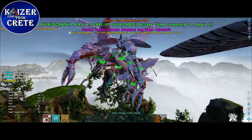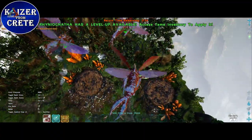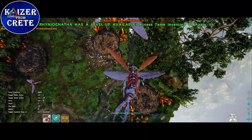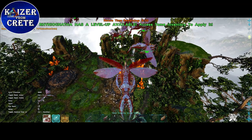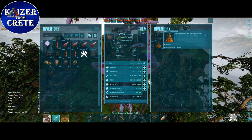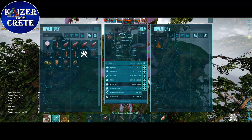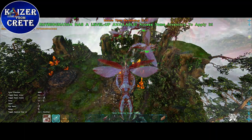Level 218 rhinos wearing primitive saddles with the resin armor on can kill the Crystal Wyvern Queen on gamma difficulty without any interfering from the survivor. We did lose eight rhinos though, but if I used even a primitive shotgun this would have been a lot easier and probably with fewer rhino deaths — maybe none.